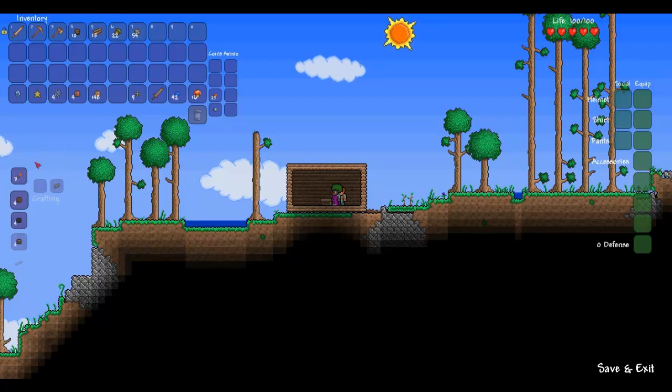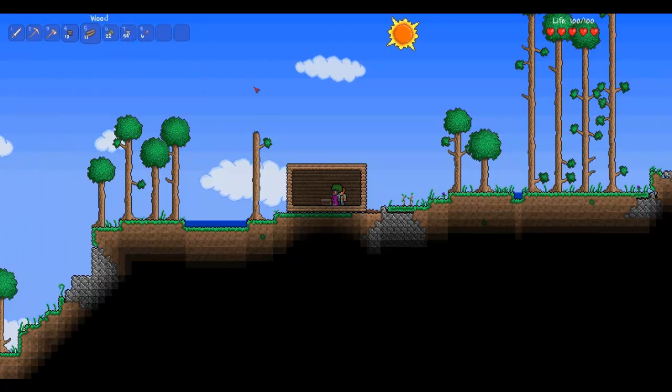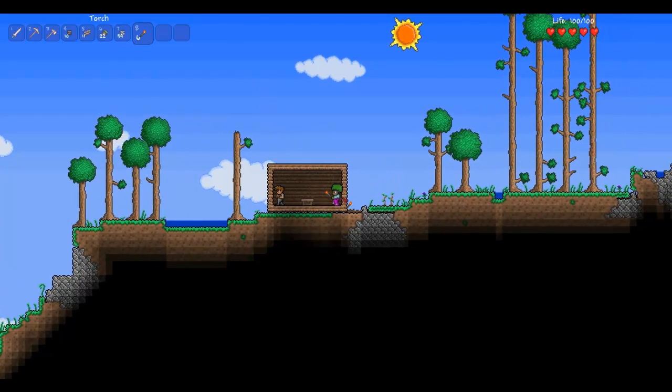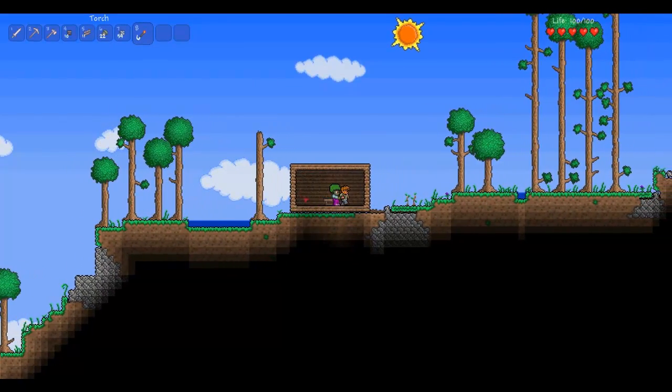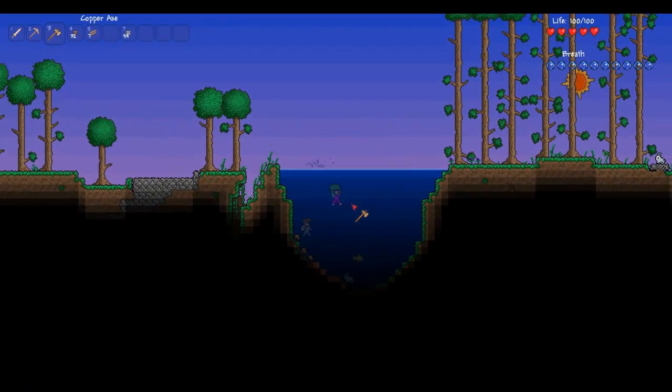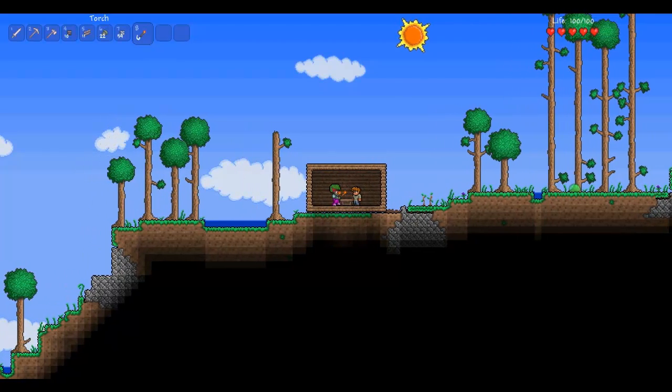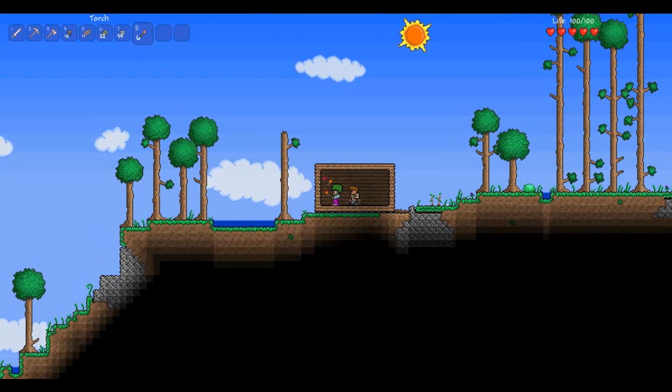I'll go ahead and make a torch. You're gonna want to place some torches in here. I believe you get three torches at a time when you create them. While you're carrying the torch, it actually gives off a pretty decent area of light while it's in your hand. You're just gonna go ahead and left-click to place that.